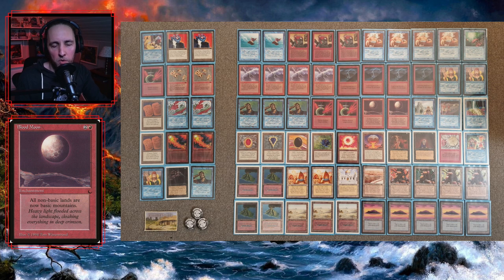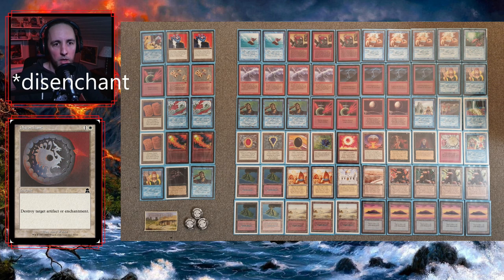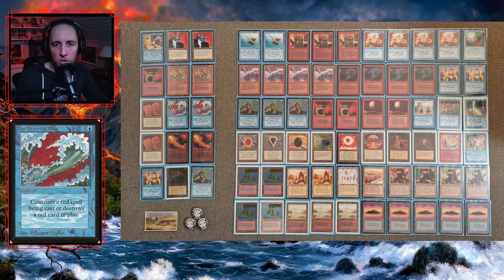Speaking of Blood Moon, the previous deck had Blood Moon in the sideboard, but here I have two Blood Moons in my main deck. I think Blood Moon is a better card main deck than in sideboard, because often after game one they will try to hold up a counter spell, and they often put in some Blue Elemental Blast to also deal with Blood Moon. So I really like it in the main deck, and my plan is to sideboard them out in a lot of matches.